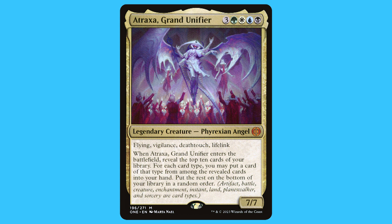In the last set, these cards were hinted at with the new Atraxa — Atraxa, Grand Unifier. For three green, white, blue, and black, you get a legendary Phyrexian Angel that is a mythic. She has flying, vigilance, deathtouch, and lifelink. When Atraxa enters the battlefield, reveal the top 10 cards of your library. For each card type, you may put a card of that type from among the revealed cards into your hand, then put the rest on the bottom of your library in a random order. She's a 7/7.